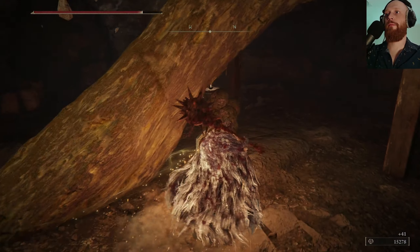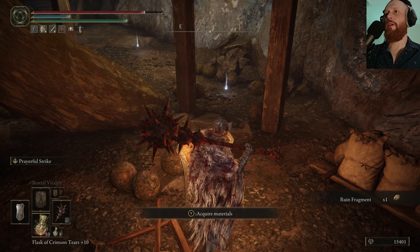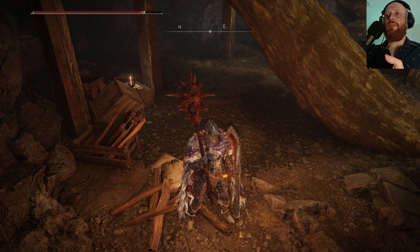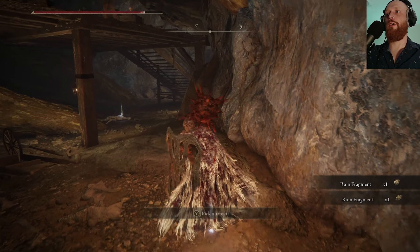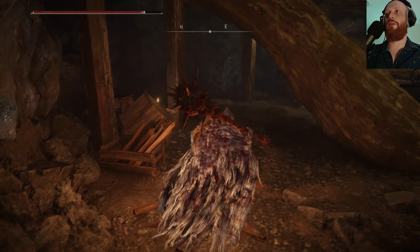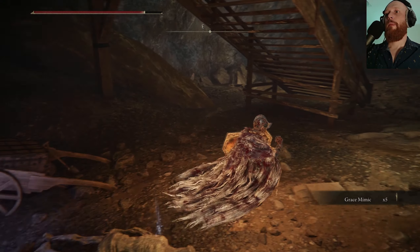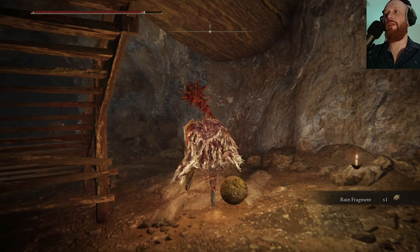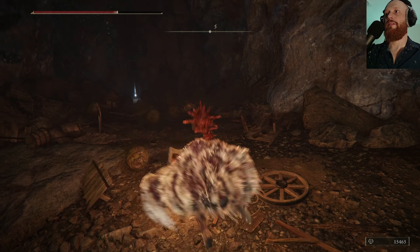Whoa! Ruin fragments. That obviously means — I can't believe I never thought of this — so the jails and these golems and everything must be from Farum Azula or from that particular culture, if they drop ruin fragments. I wonder if we're going to run into stone enemies, golems... That has a whole other element of a created species in it — or maybe they're just completely alien to everything. There's definitely an element of that, a kind of alien feel to certain elements of the game for sure.